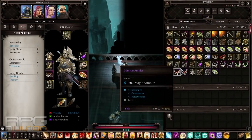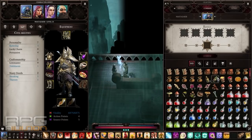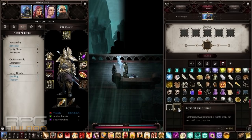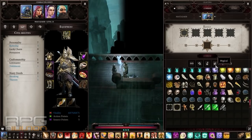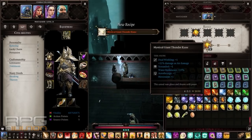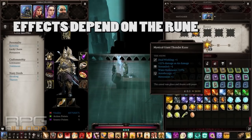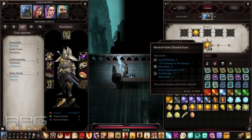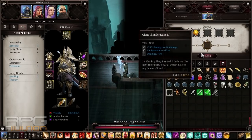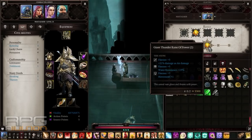There's also a cool feature where you can combine rune frames with runes. Open your crafting panel — you can buy rune frames from vendors. You have two types: Mystical and Rune Frame of Power. If you combine the Mystical frame with a Giant Thunder Rune for example, you will get a Mystical Giant Thunder Rune, which grants you Dual Wielding +1, Scoundrel +1, or Aratorch +1 depending on what type of equipment you put the rune in. Using the other frame gives a different benefit.